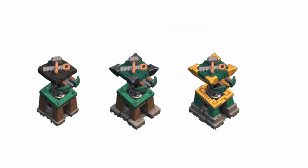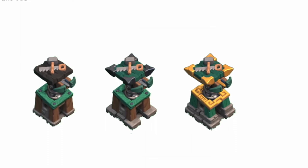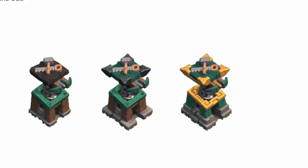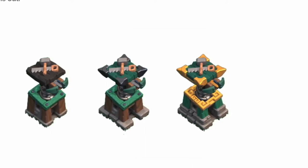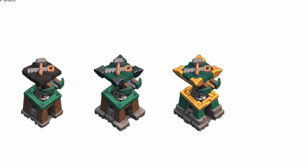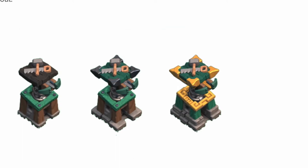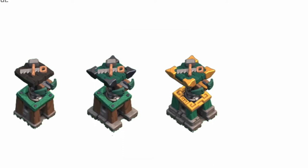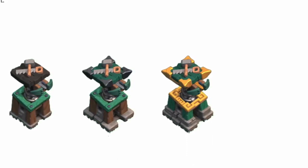Moving on to the final level 4, which is the most royal appearance — it has a golden Aztec-like pattern at the rim just below the roof, which really follows the Town Hall 14 visual theme. The foundation now has two steps, suggesting it's extra solid, and the roof has golden pointy edges. The spear itself is also golden, indicating this is more expensive and will do much more damage.